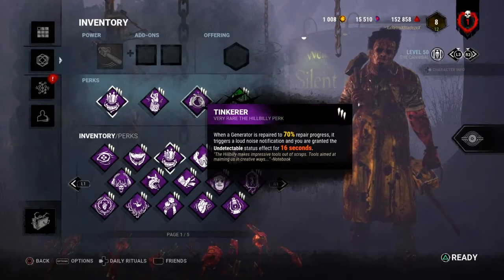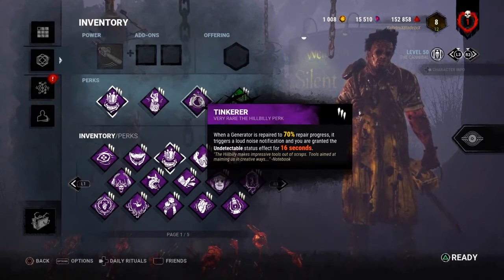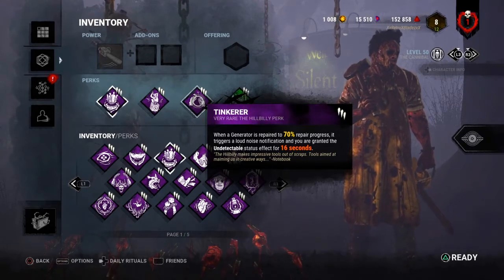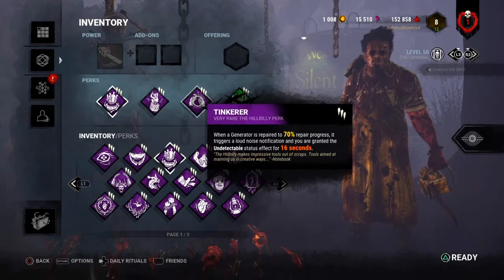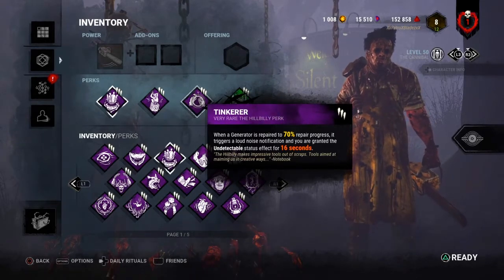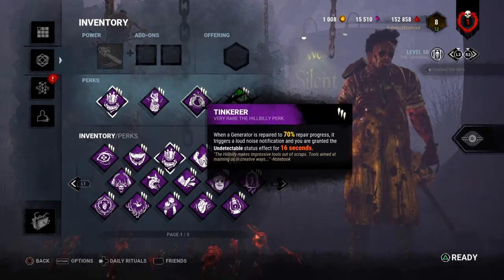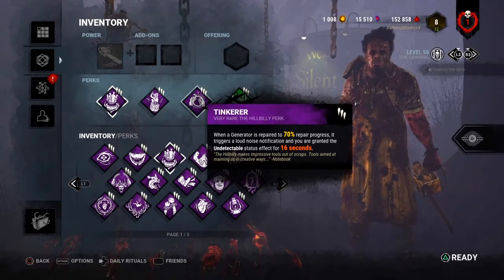Tinkerer: when a generator is repaired to 70%, you receive a loud noise notification and are granted the undetectable status effect — so you have no terror radius and no red stain. This lasts 12 seconds at level 1, 14 seconds at level 2, and 16 seconds at level 3. Keep in mind this is the buffed Tinkerer, not the recent one.